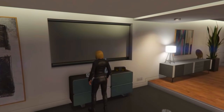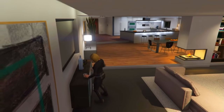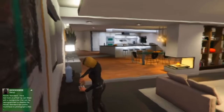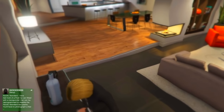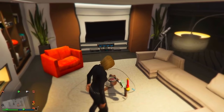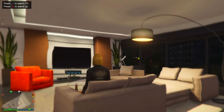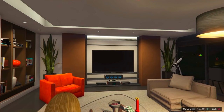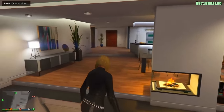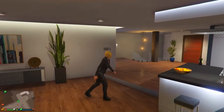For the eighth glitch, I'm going to be showing you how to get your character drunk forever. First, get your character drunk. Once the character is drunk, head towards your sofa and sit down. Once your character sits down, turn the TV on and watch it for about five seconds, then stand back up. You'll notice that your screen isn't wavy, but your character is still walking like they're drunk. This could be cool for little movies to make your character look drunk.